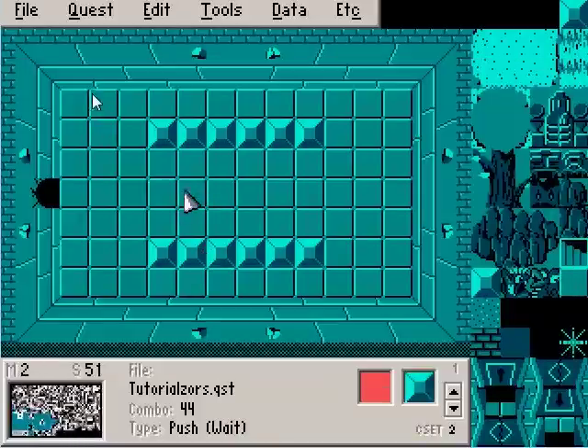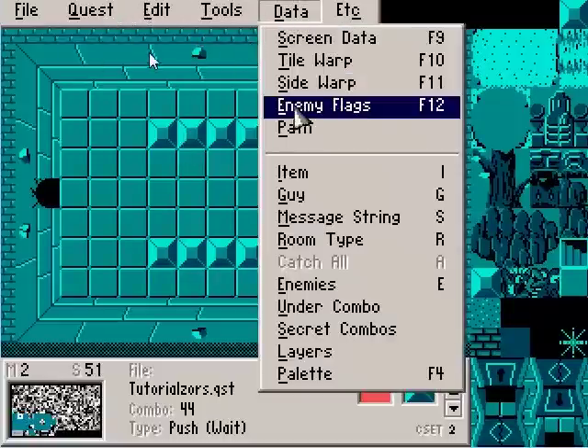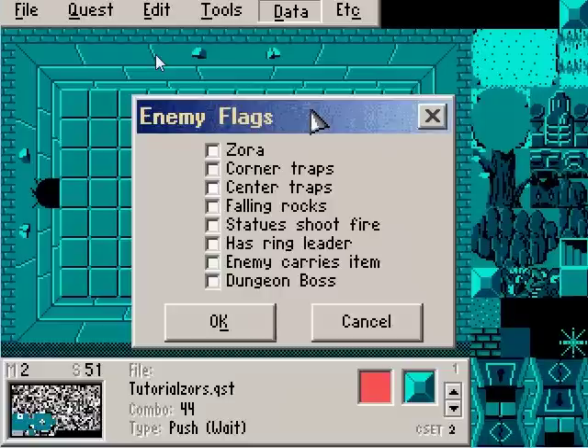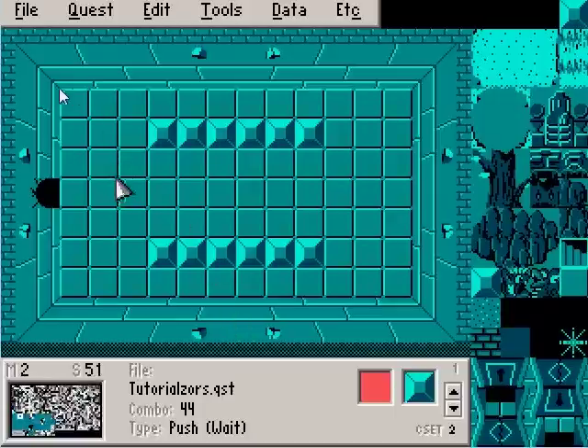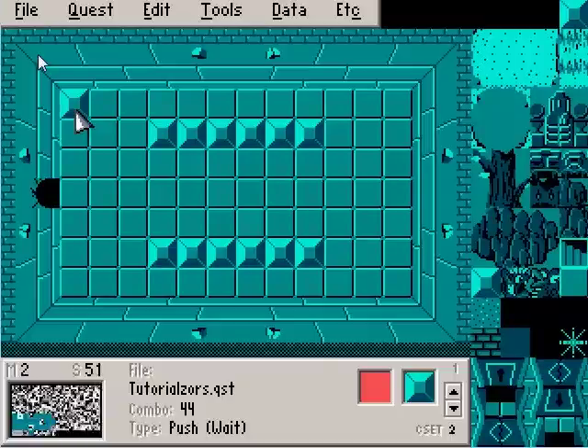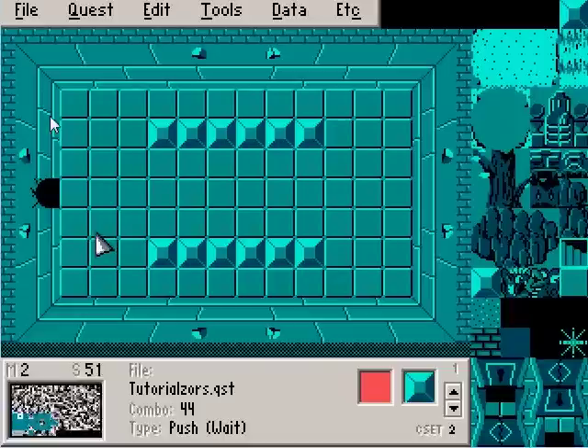Let's go ahead and introduce some traps in this room. You can do traps in a couple of different ways. If you go to Enemy Flags, you can say you want corner traps or center traps. If you select corner traps — I'm just going to use the blocks to signify, I'm not going to actually put them down — a trap will appear here, here, basically all the corners.